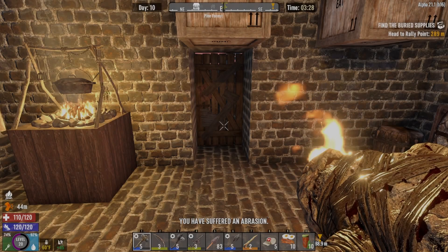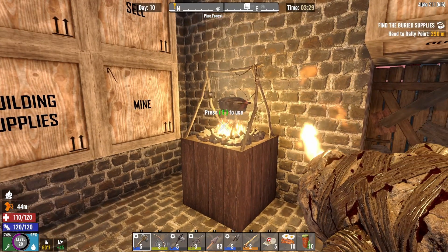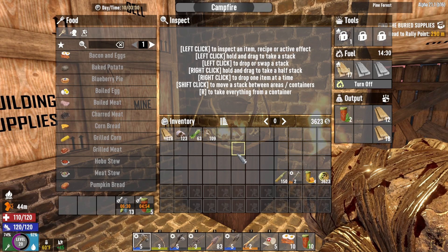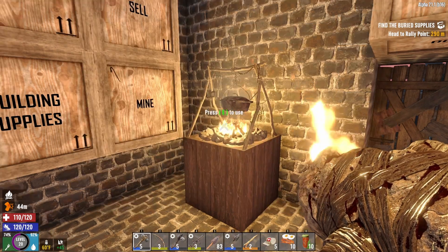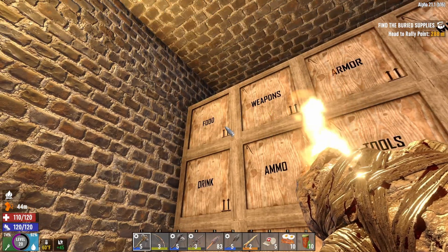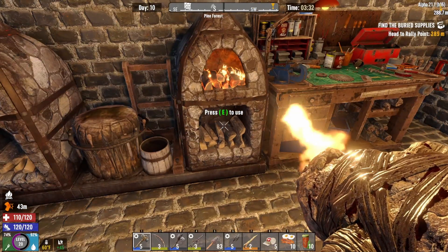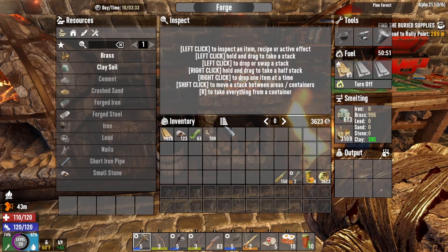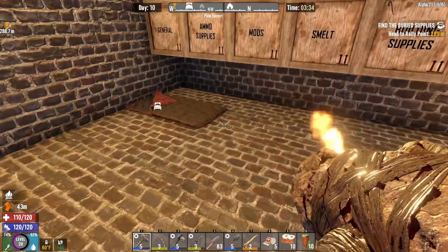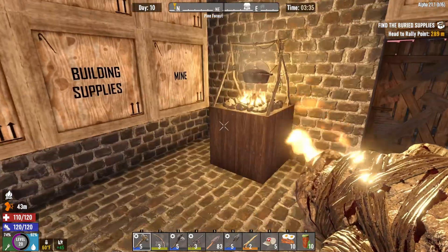Welcome back to Seven Days to Die. I did a little bit of work - I already got the bacon and eggs done, I have my tea going, all the murky water that I've got. I have a pretty good amount of drink, a ton of food. I got my second forge going so I'm getting some clay soil in there right now to build, and I have my brass going and I'm gonna smelt down my lead when I get done with that.